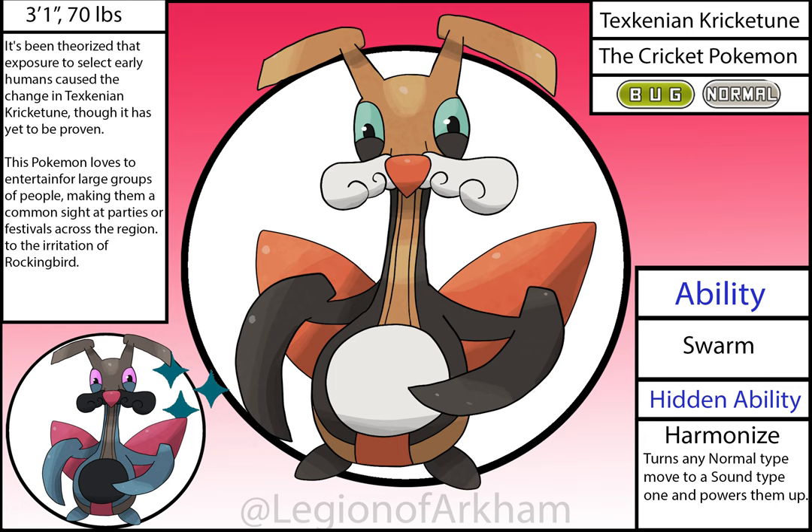Texkinian Kricketot, the Cricket Pokémon. The question going through your minds might be — why isn't this a Bug/Sound type? This thing is based on a banjo. I made regular Kricketot into a Bug/Sound type when altering the types of existing Pokémon, so this thing had to be Bug/Normal, but I gave it a hidden ability so it has Sound type STAB as compensation. As for the design, it's barely changed other than making the claws slightly bigger. This is an okay design.